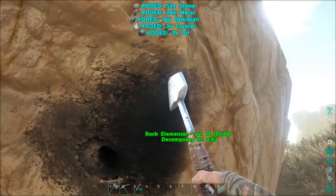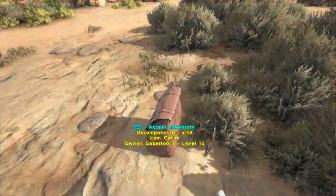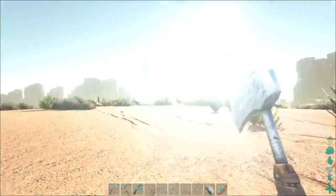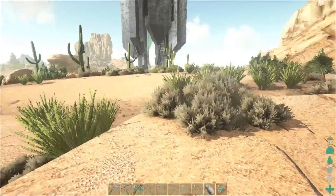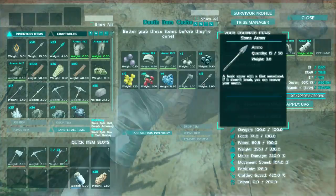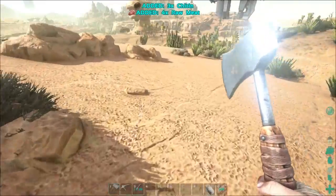I have no idea what I'm doing, but the rock elemental when they are dead — give you crystals? What? Why is it dead and who killed it? And my bird cannot carry anymore. There are so many beacons but I'm loaded with materials. Apparently some kind of creatures fought against each other. I have no idea.